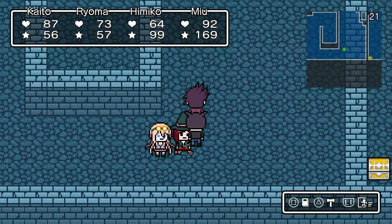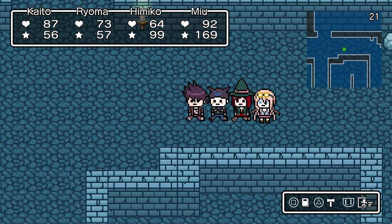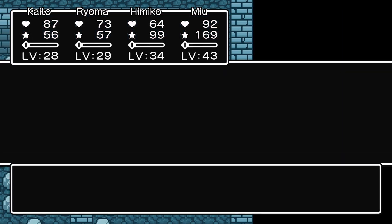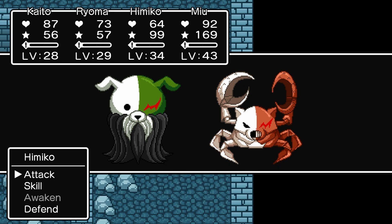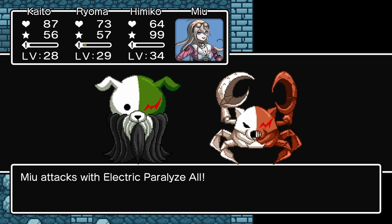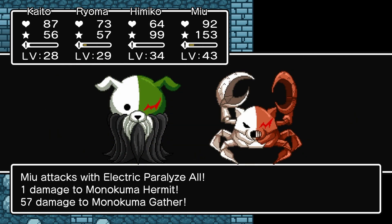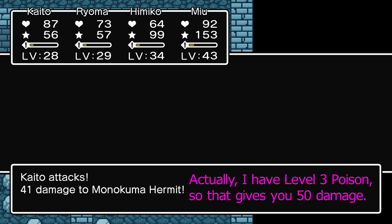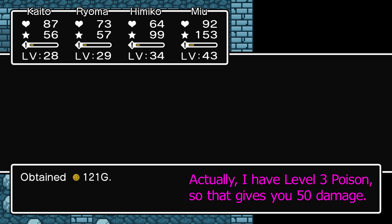I was under the impression that any level of Poison was going to give you 150 per tick because it was a round number, but nope — level 4 gives you 50, level 10 gives you 150, and presumably levels 5 through 9 give you some middling point in between.